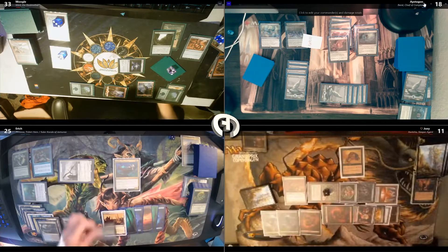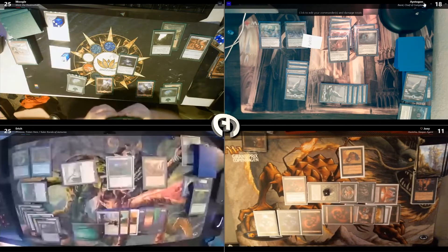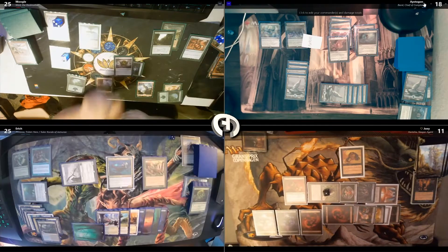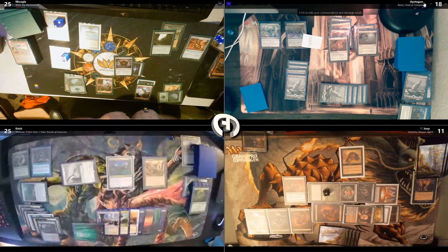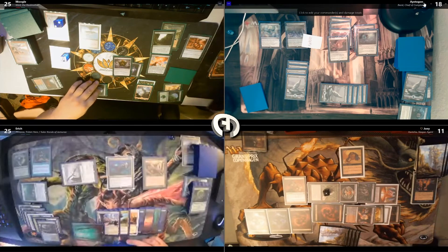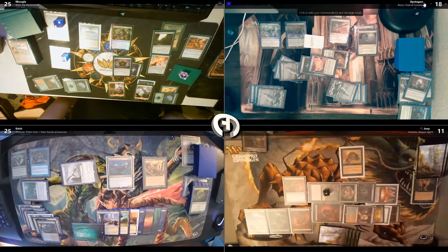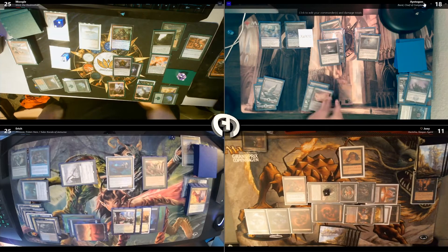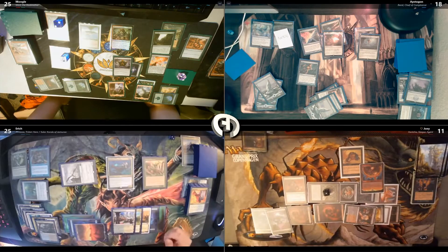I'm going to cast Blue Sun's Zenith, X is seven. I'm going to Dovin's Veto it. I'll pay one for Top, pay one for Rhystic. I'm going to cast a Counterbalance. I'm going to Pyroblast it. Delay — I'll let you draw. I'm going to Negate. I'll pay one for Top, tap Top and draw. I'll pay one for Arcane Denial targeting the Negate. Crack my Blood Pet, tap for two, and tap Xantcha to draw. I'll tap two and Xantcha for three. Pay for Rhystic and play Top. Go to Combat — I'll swing five at Eirich. You can draw up two cards. I'm going to tap for five and cast a Final Party. Rhystic? Yeah, I'll pay for it.